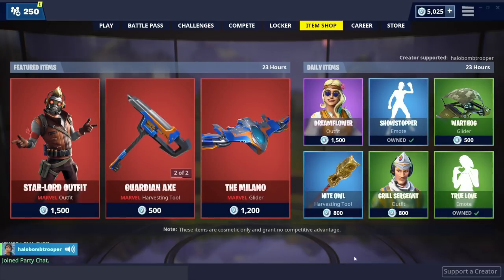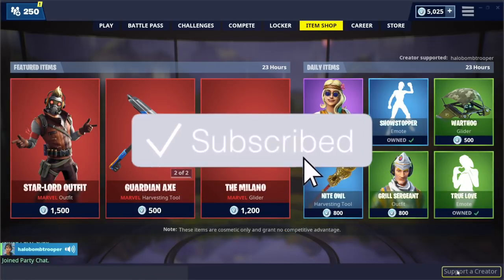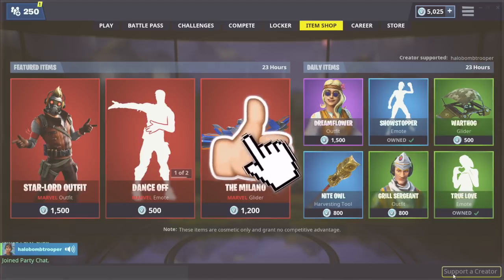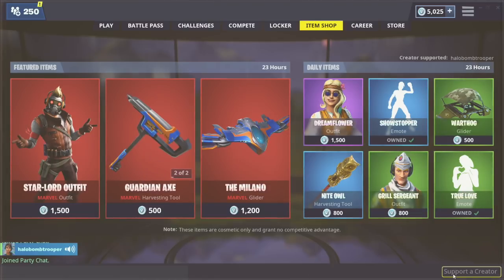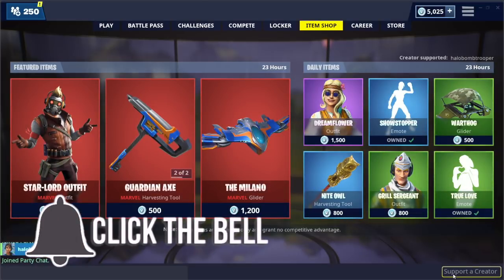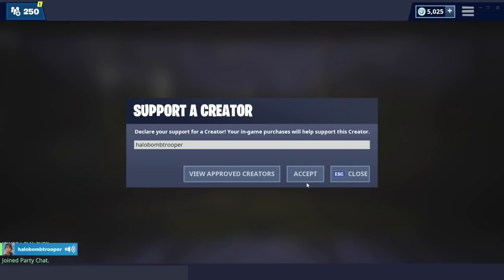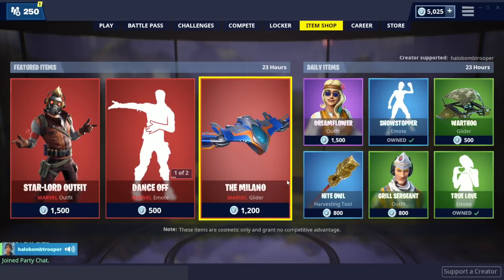So if you guys haven't already, be sure to hit that like and sub button. Let's try to get 100 likes on today's video and we're trying to get to 10k subs. Hit that sub button. Throughout the video, tell all of your friends if they're going to be buying the outfit to also watch this video so they know the best combos with it. And also use support a creator code Halo Bomb Trooper — it helps me make more videos like this for you guys. So if you want more content like this, use that code.